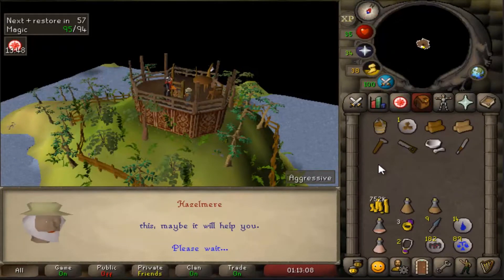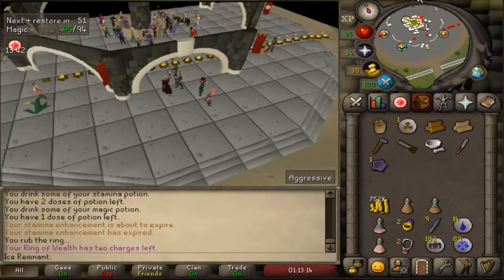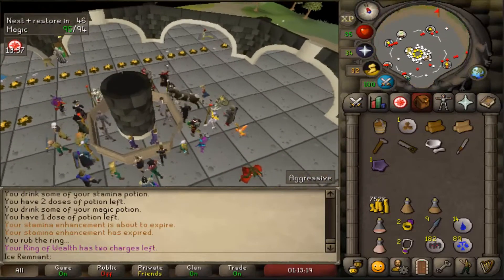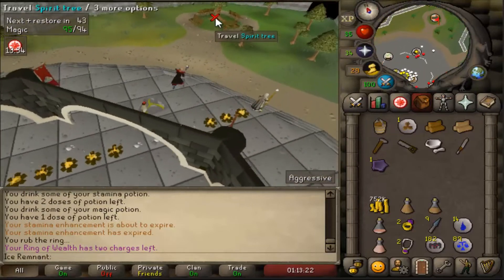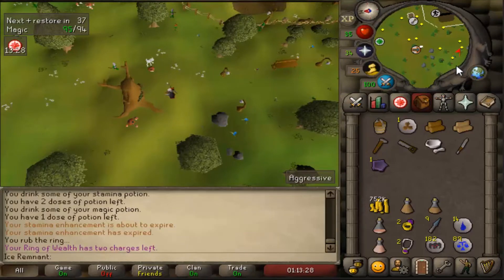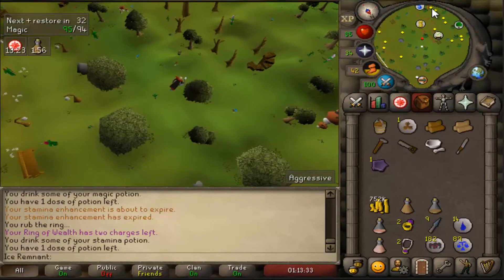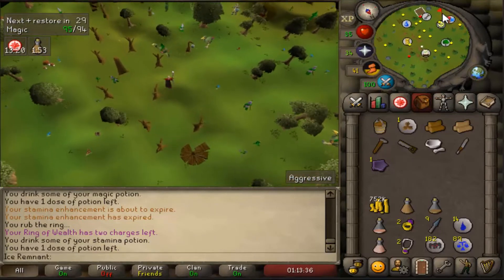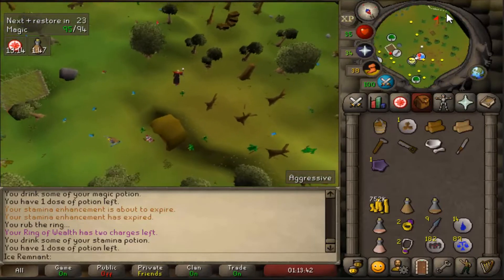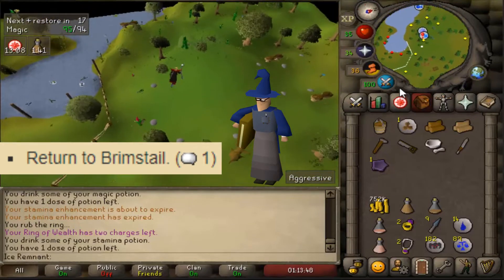Once the dialogue ends, use your Ring of Wealth to teleport to the Grand Exchange. Use the spirit tree to the northeast and head back to Brimsdale. Talk to Brimsdale again with option 1 for another cutscene.